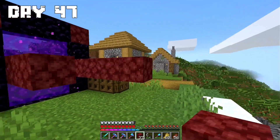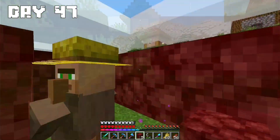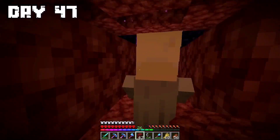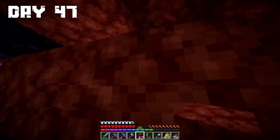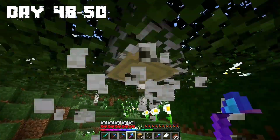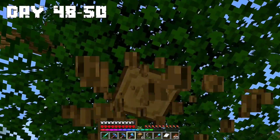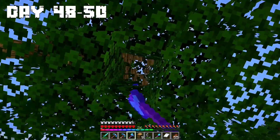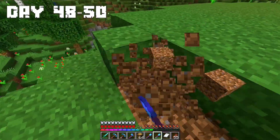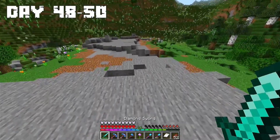Day 47: Today I want to take two villagers to the industrial area. I hardly managed to put the villagers in the portal, and after a long time I arrived with them at the industrial area. Days 48 to 50: I started clearing all the trees in the area where I want to make the next industrial area, and spent the rest of the time doing a lot of terraforming. By the end of day 50, you can see how much terraforming I did.